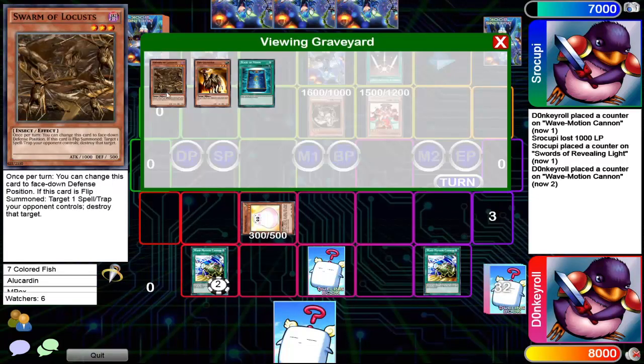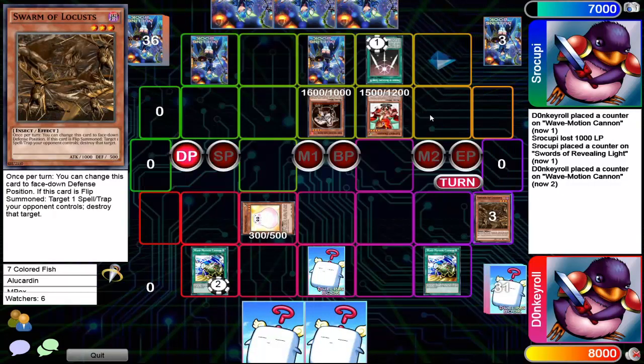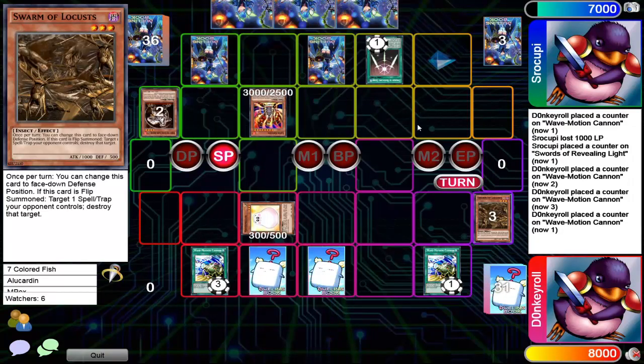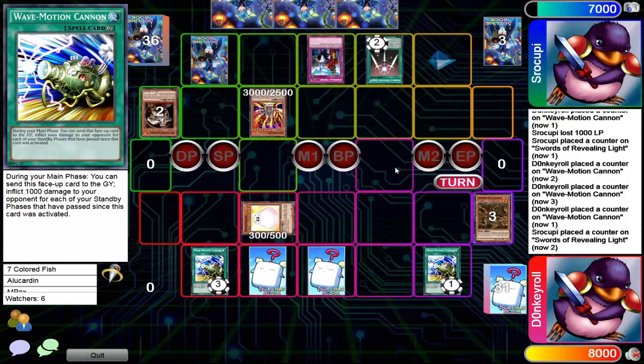Wow, there's a random swarm of locusts — did not see that one coming. So maybe this is like a stall flip effect deck, or kind of like a flip summon deck — just resetting your stuff and flipping every turn and just stalling the duel out. It looks like these wave motion cannons are gonna probably win Donkey this duel. You're already at three counters, one counter next turn that could be game.